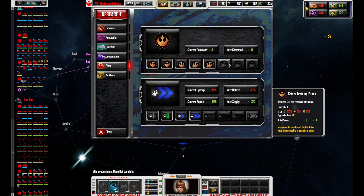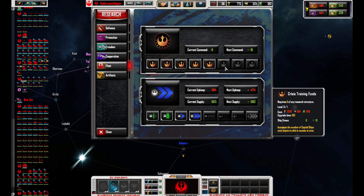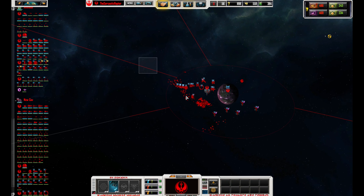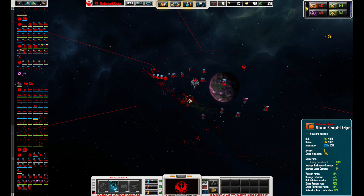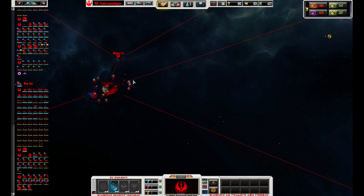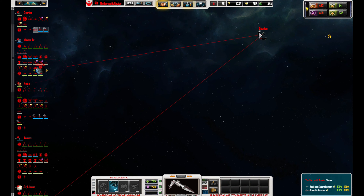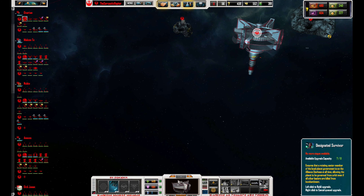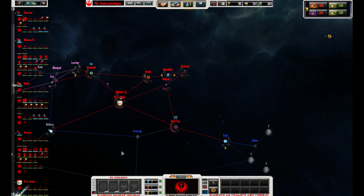I feel like getting even more capital ships is going to be a thing to do. I think I'm going to wait and get that. Assault frigate here. And get that as well just to be a bit more money.